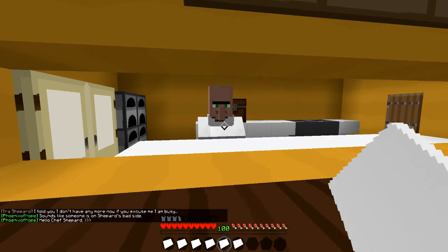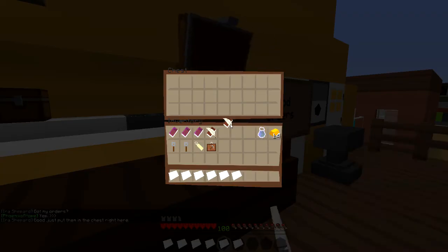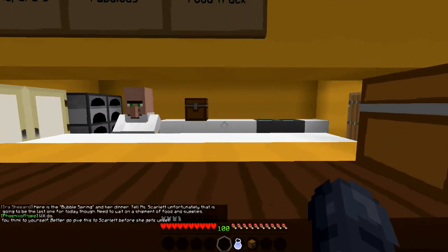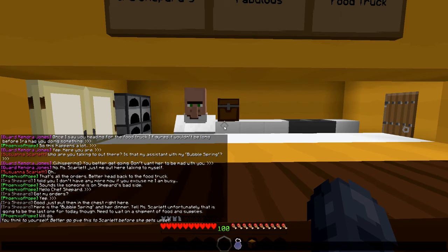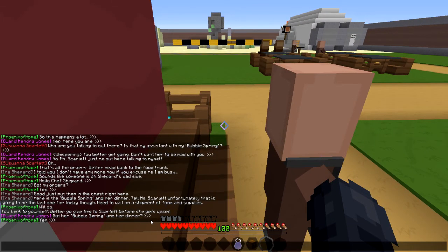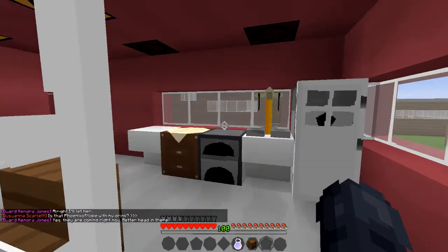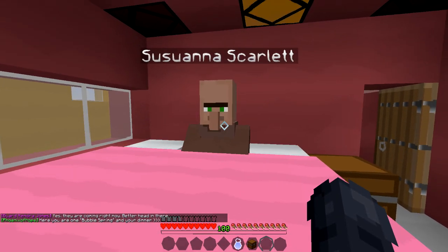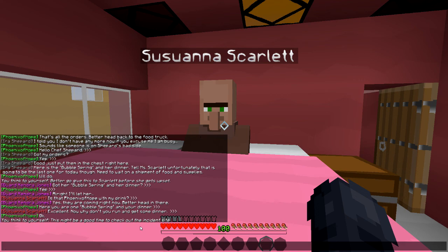'I told you I don't have any more — now if you excuse me, I'm busy.' Sounds like someone is on Shepherd's bad side. Hello, Chef Shepherd — got all my orders! Good, just put them in the chest right here. Here's the bubble spring and her dinner — 'tell Miss Scarlet unfortunately that is going to be the last one for today, need to wait on a shipment of food and supplies.' Will do. 'Is that Phoenix of Hope with my drink?' Yes, coming right now. Here you are — one bubble spring and your dinner. 'Excellent — now why don't you run and get some dinner?' You think to yourself: this might be a good time to check out the incident site.